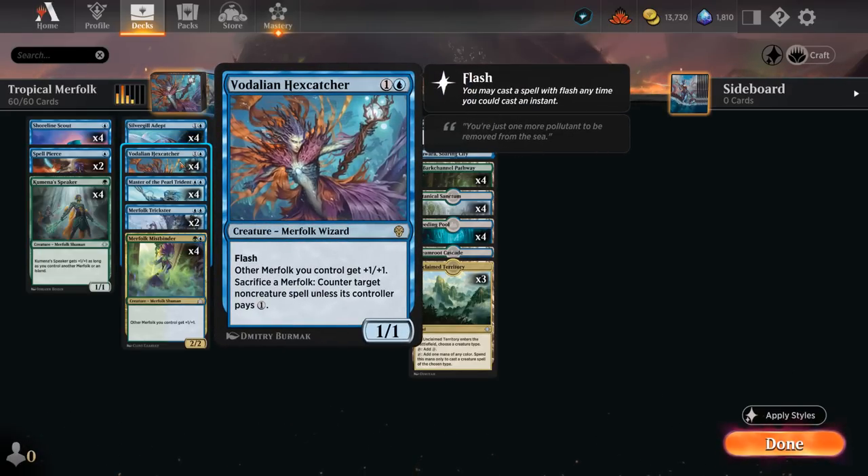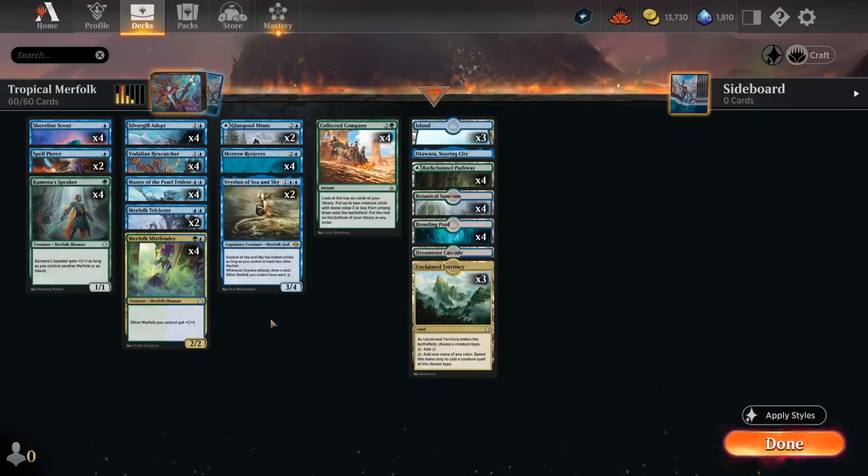We also have the new Hex Catcher from Dominaria United — a 1/1 Merfolk Lord giving other Merfolk +1/+1, playable at instant speed thanks to Flash, which can catch the opponent off guard. By sacrificing a Merfolk we can counter target non-creature spell unless its controller pays one generic mana. Playing this at instant speed can potentially counter a key spell while adding pressure to the board to quickly kill the opponent, since many combo decks don't have a lot of interaction for creatures.